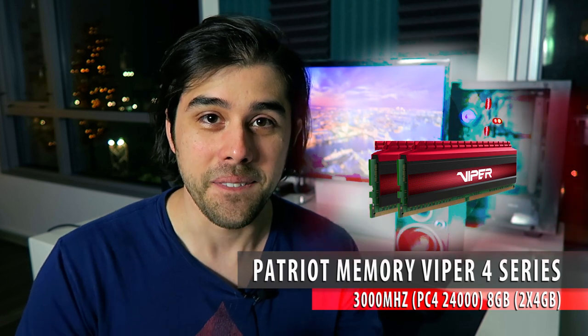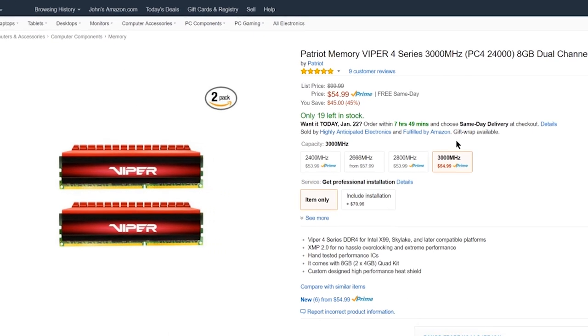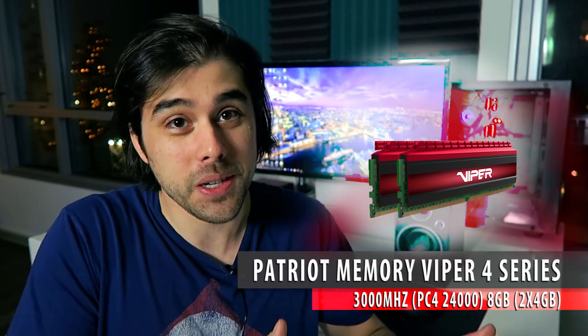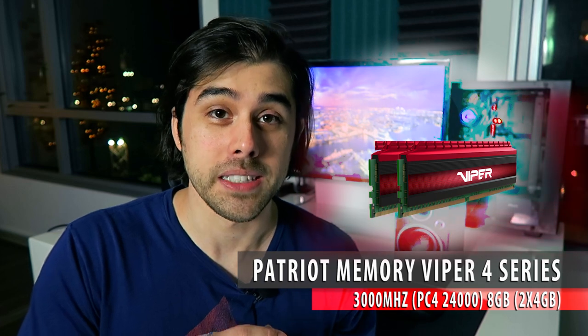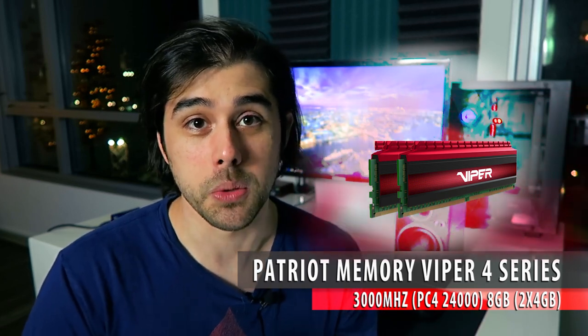Moving on to RAM — I found a really cool kit with red heat spreaders, the Patriot Viper. Two 4GB sticks for a total of 8GB in dual channel at 3000 MHz for just $54. The red and black aesthetic matches the motherboard's color scheme. Timings are decent for minimal latency, though the speed is beyond the motherboard's memory frequency limit, so you won't fully utilize it now. However, the price is comparable to slower kits, and it gives you headroom for a future build or upgrade.